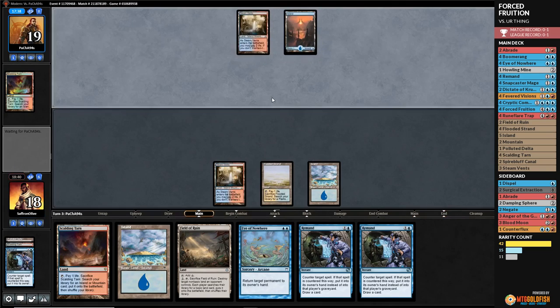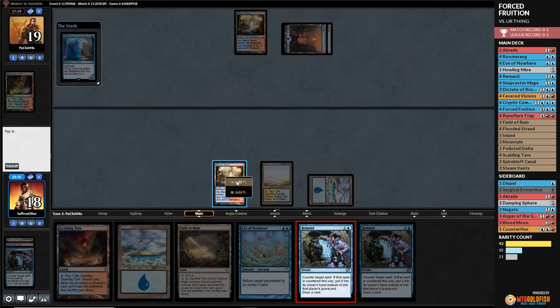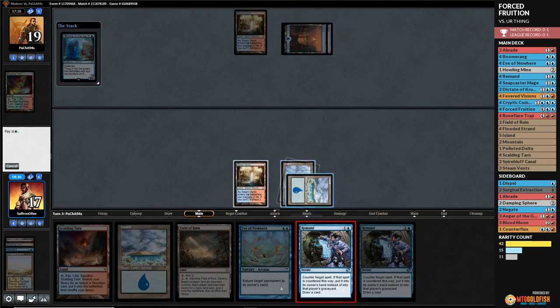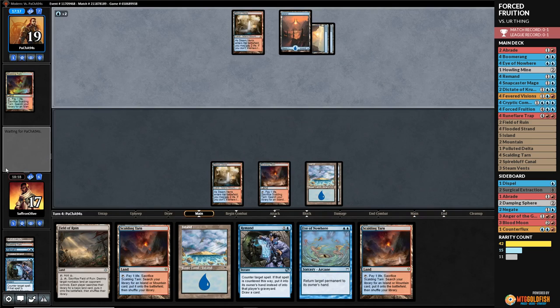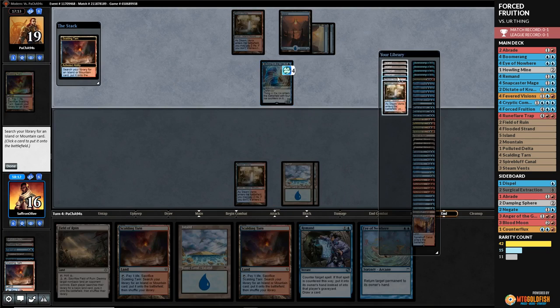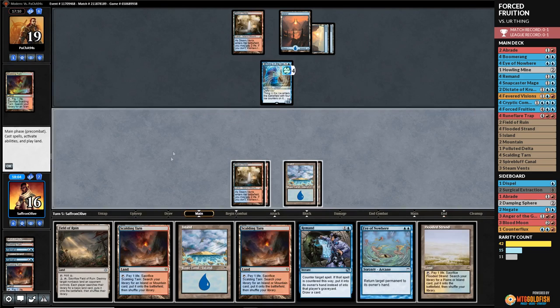We play Flooded Strand, pass the turn — not going to Eye of Nowhere this turn, Remand is better. Opponent plays Island and Thing in the Ice again. We try — no Spell Snares. We crack Flooded Strand. We're drawing lots of lands. Opponent passes. We're doing the maximum flood technique. Opponent plays Island, another Thing in the Ice. Crack Scalding Tarn, grab a Steam Vents — we should stop drawing lands at some point.